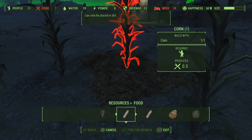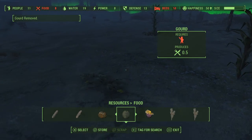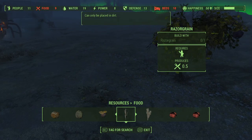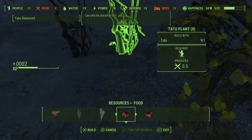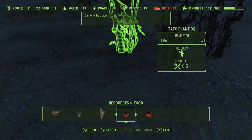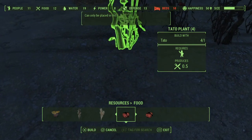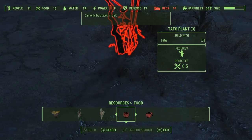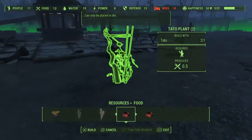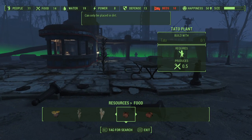Try to make sure the placement indicator is green before you plant. I like to group crops close together. Some locations just don't make sense for planting — like straight up concrete — but you work with what you've got. Now they have tons of food. However, they don't have enough beds and I didn't bring enough equipment for beds.